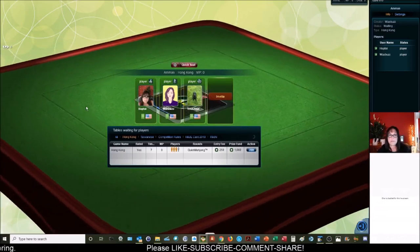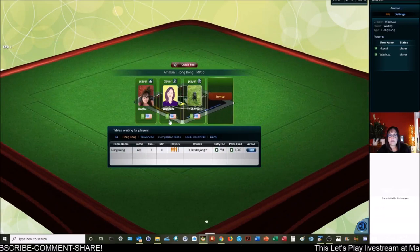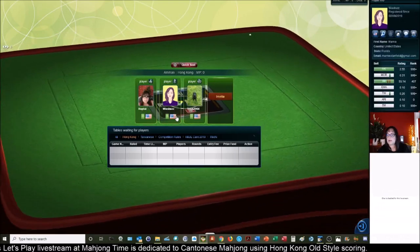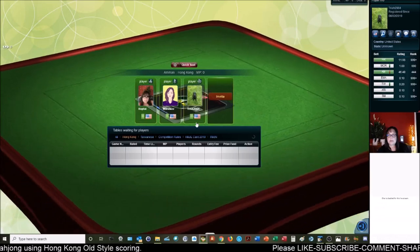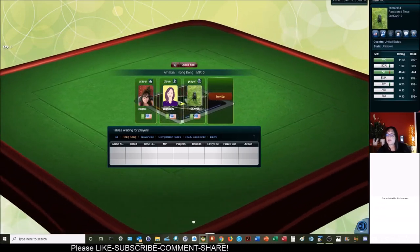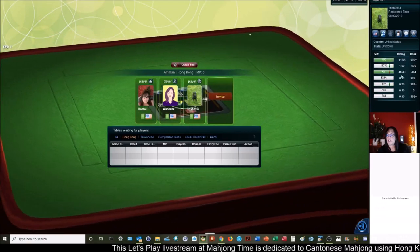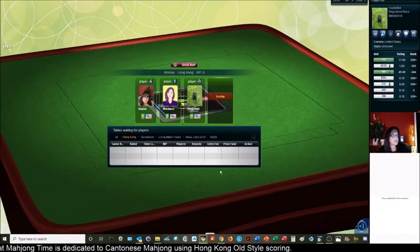We're just waiting on a player. Marnie's at our table. That table got started already — we have all Americans at the table. To view a player's profile, you click on their player panel and on the right their player info will display, showing their belts and what versions they play. There's me, there's Marnie, and then we have Trish. You kind of get to know the people you play with, which is nice.